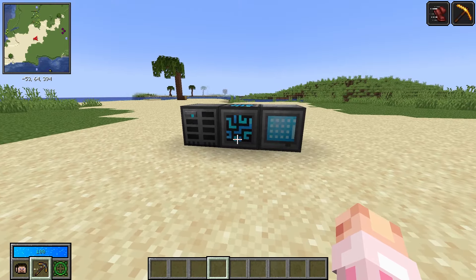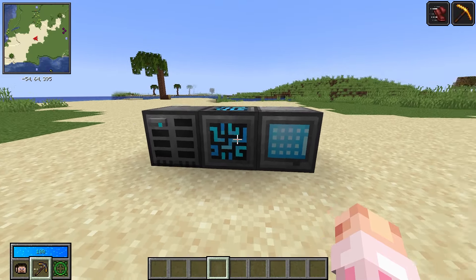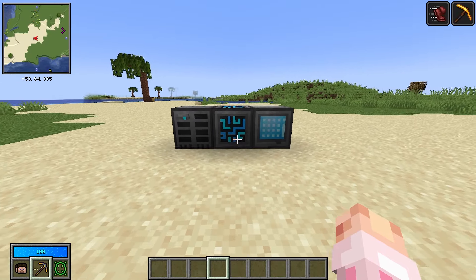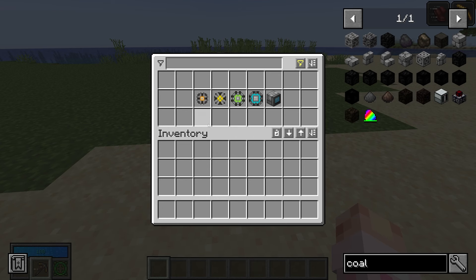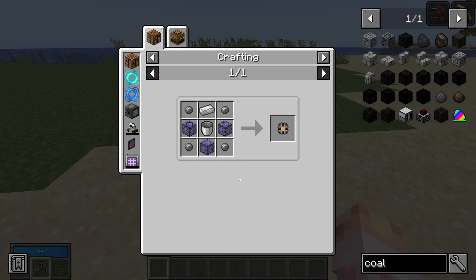So far we know how to import, export, use external storages, a little more advanced functionality, some passive auto crafting — but there's even more the system can do. It can store liquids.